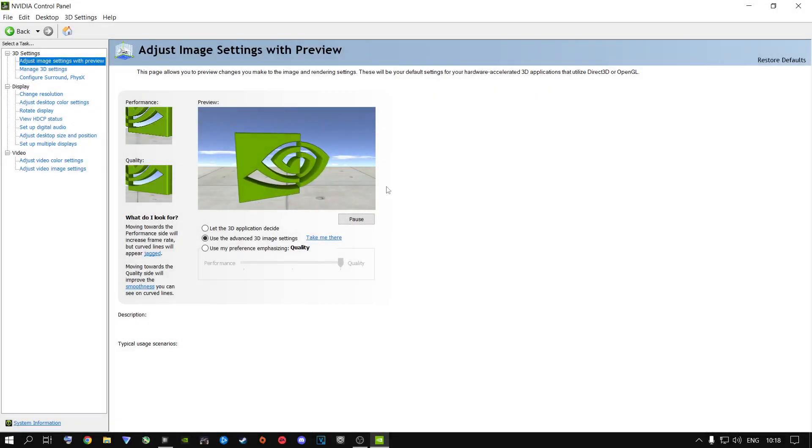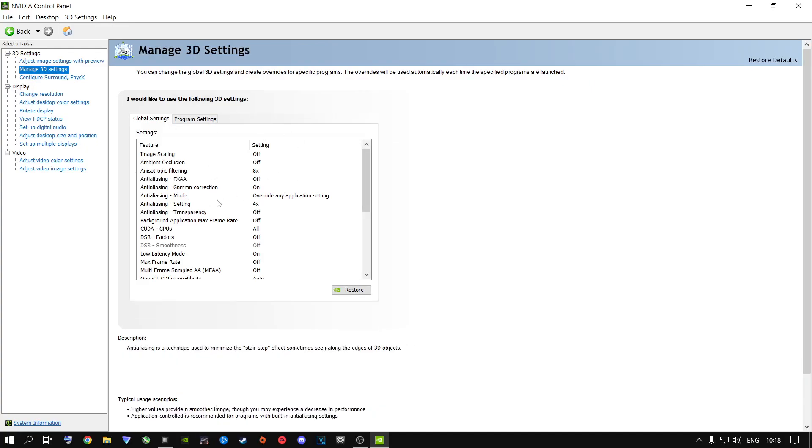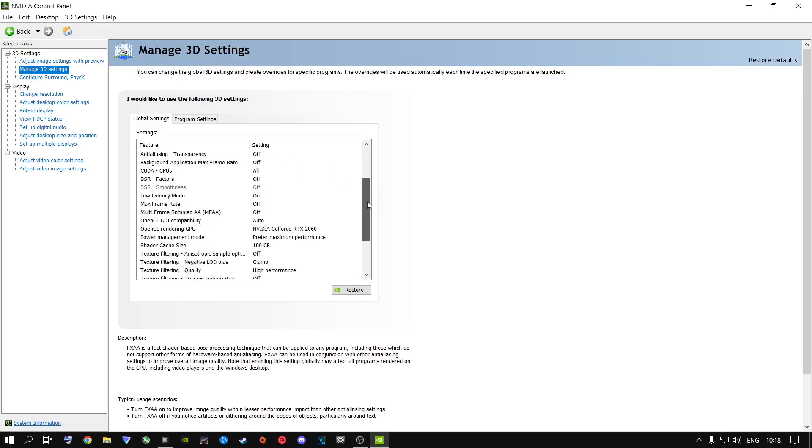The next step is the NVIDIA Control Panel. Right-click on your desktop, open it up if you're an NVIDIA user, and go to Adjust Image Settings with Preview. Make sure you have Use the Advanced 3D Image Settings selected and click Take Me There — it'll take you to Manage 3D Settings. Note: every time you update your GPU drivers, some of these settings inside here are going to change.